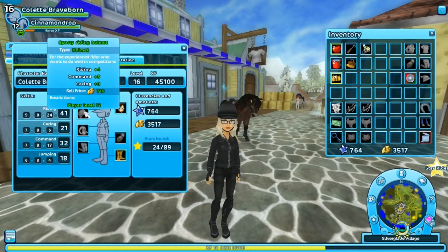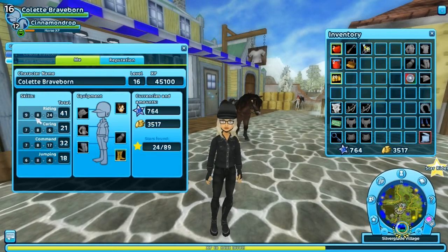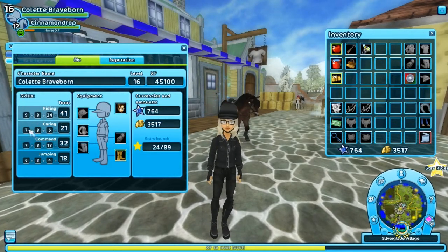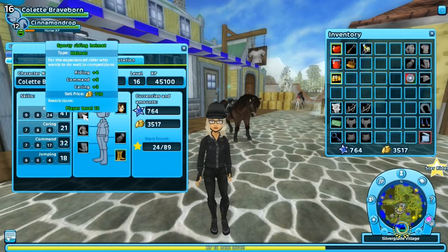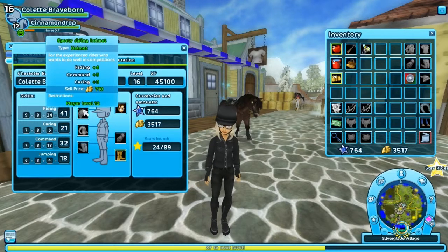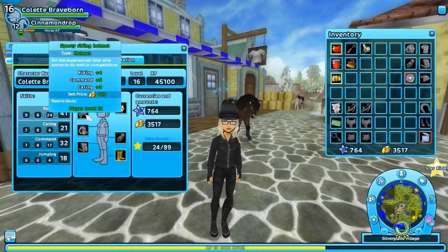That stuff is not too important — really look for riding and command, mostly riding. We have riding 41, which is really high. So the Sporty Riding Helmet gives riding 4, command 5, carrying 3, and requires player level 12. Got that at the mall.